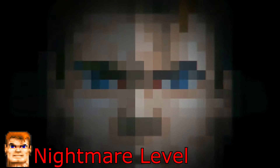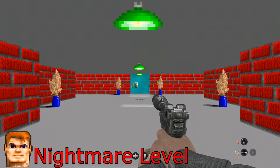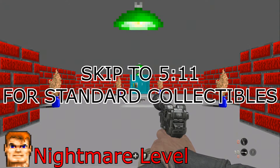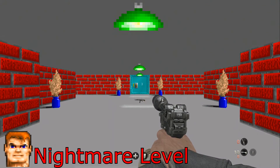For anybody who wants to find all the silver pieces within the level, continue watching. For those who don't care about unlocking the concept art that you get for doing it, go to the timestamp that is on the screen now and it will take you back to the regular level and its collectibles.